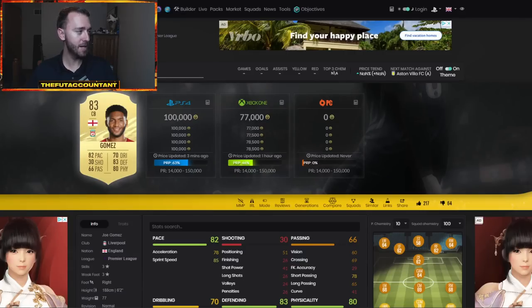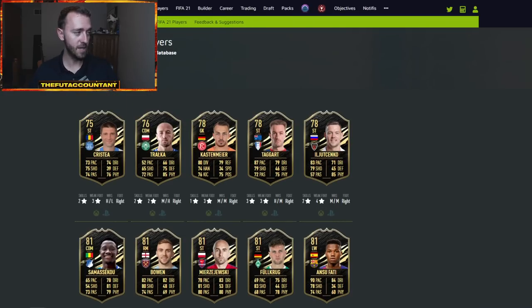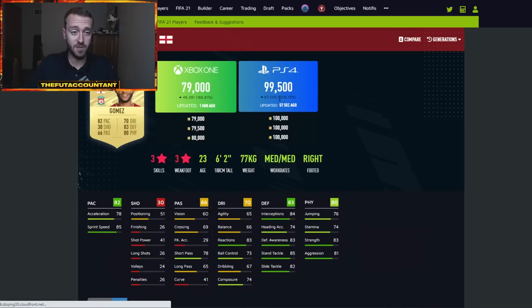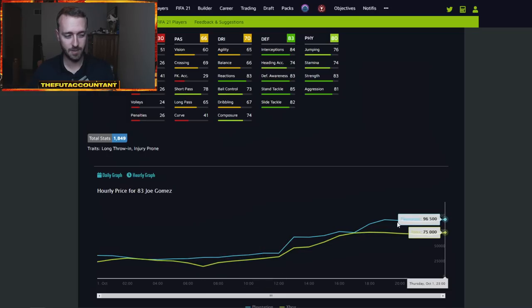Joe Gomez, for example — I'm going to go to FootWiz, because FootWiz has graphs that show prices and their fluctuations and rise over time. Right now, Joe Gomez is 100K. He's probably going to be a different price when you're watching this video, but he's definitely going to be more than what he was earlier in this time frame at 30,000 coins. I'm recording this a bit early, but the concept is the same. That's what I want to talk about today.